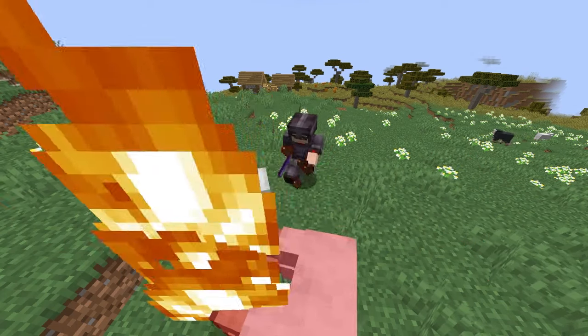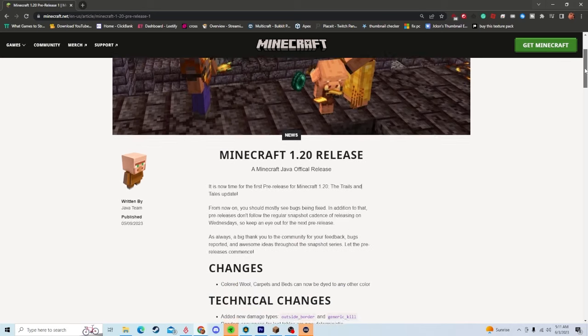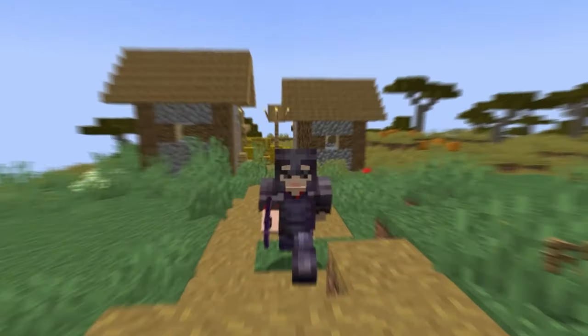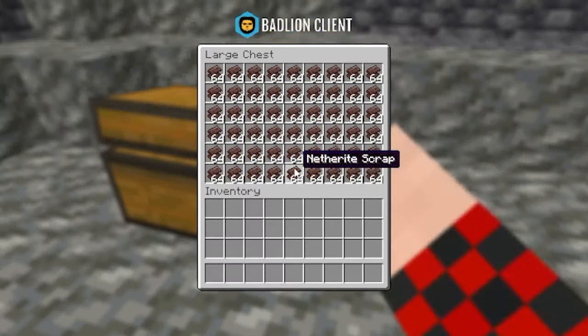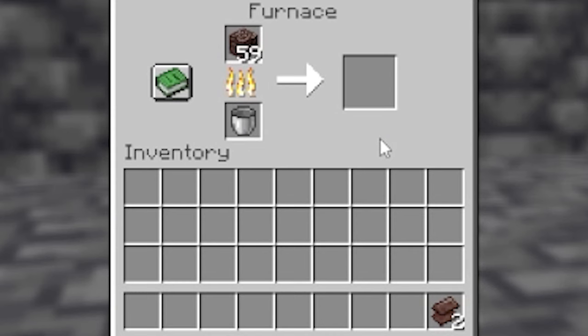Netherite is the best and last upgrade to your tools and armor, but in the 1.20 update the process has been changed. Luckily it's still not hard to get. Netherite is crafted with four gold ingots and four netherite scrap at a crafting table, but to get the netherite scrap you need to smelt down one piece of ancient debris in a furnace.